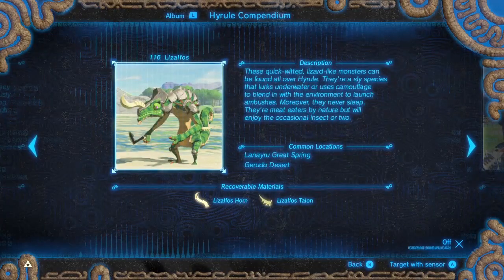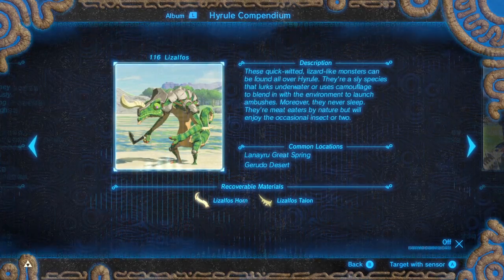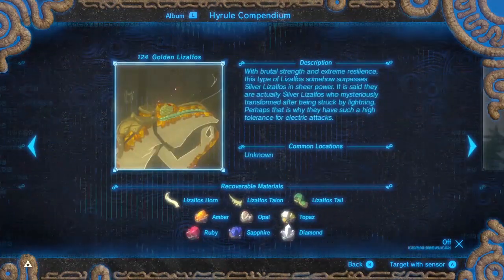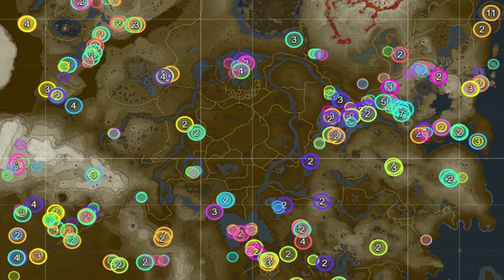First, with Green Tails — they're actually called Lizalfo's Tails — you should know that you cannot actually get them from Green Lizalfos. You can only get them from Blue, Black, Silver, and Golden Lizalfos. They're practically all over Hyrule so you shouldn't need help finding them.